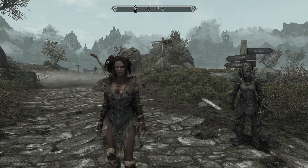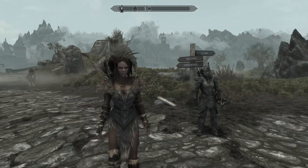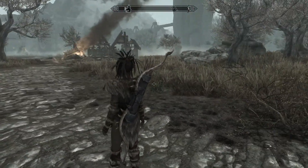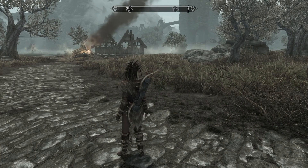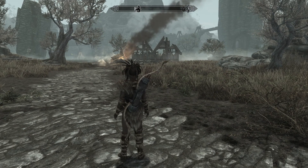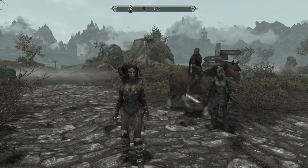Welcome back to Skyrim, another episode of Beyond Reach, Chapter 2 of our playthrough. In the last episode, at the end, we came across a second burning village. It seems like we've seen two villages so far, both burning. We've seen a town which was not otherwise affected. So what's going on here?